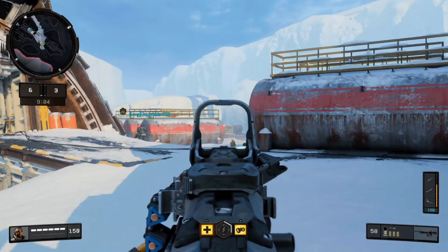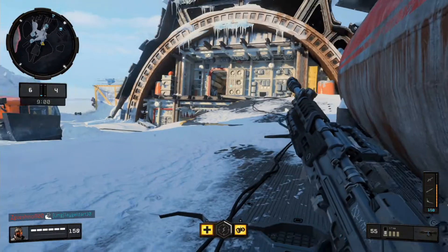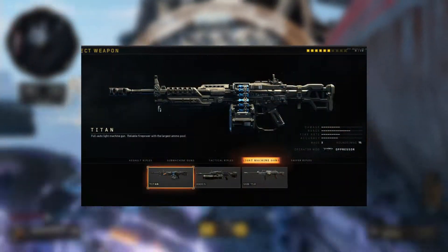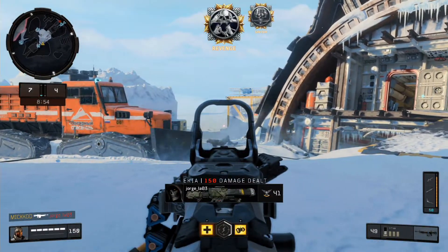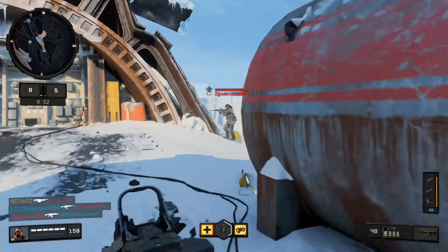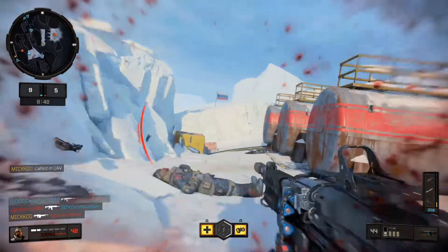Join me in today's video as I talk to you guys about the most overpowered gun in Black Ops 4, which is the Titan. I'm sure most of you have guessed it. This thing is an absolute machine and will probably beat any other gun from mid to long range in Black Ops 4. Sit back, relax and let's get straight into the video.